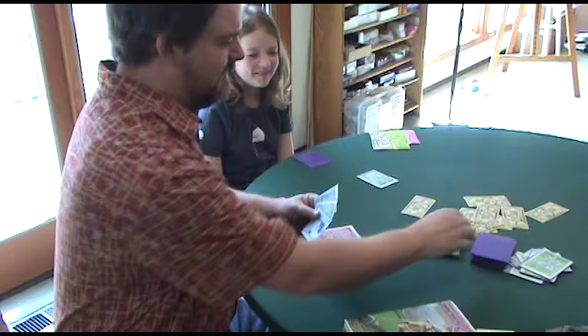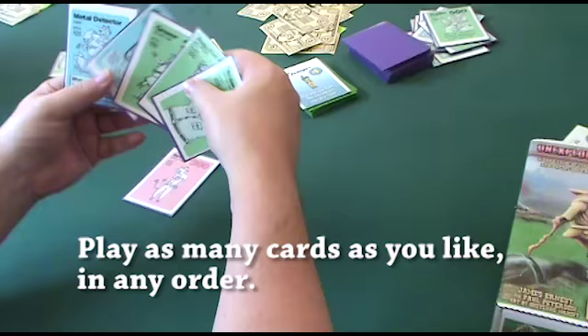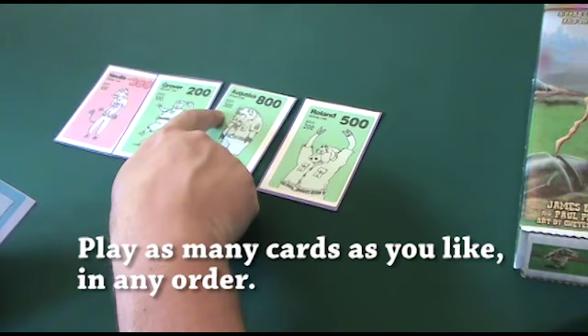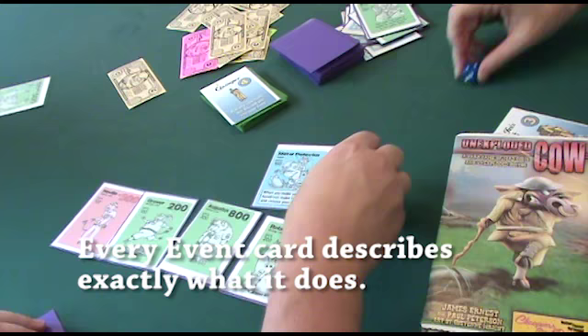We are visiting Quipper. One and three and two is 600 monies. I'm going to play Metal Detector, which lets me pick my favorite out of two bomb rolls, because I don't want to blow up Neville.